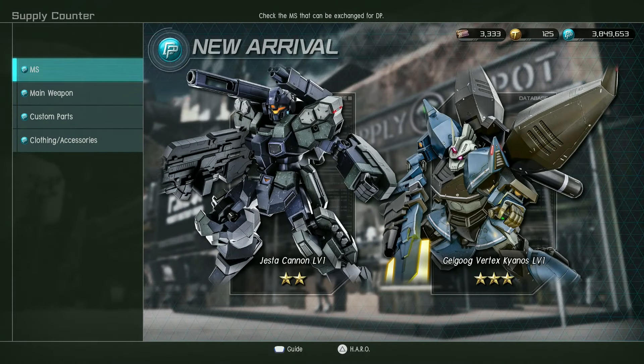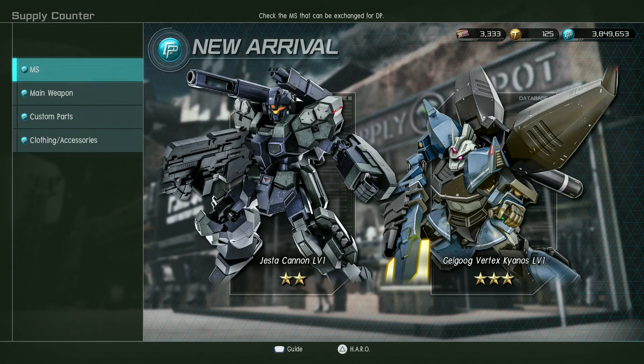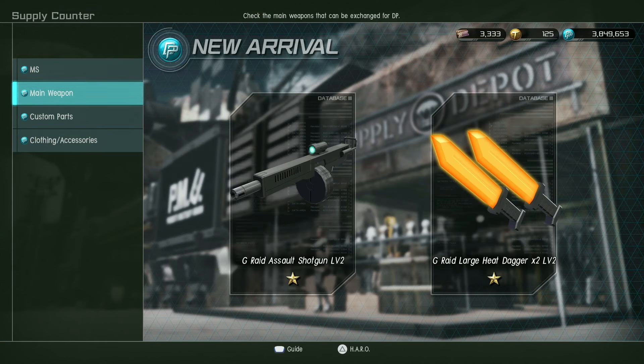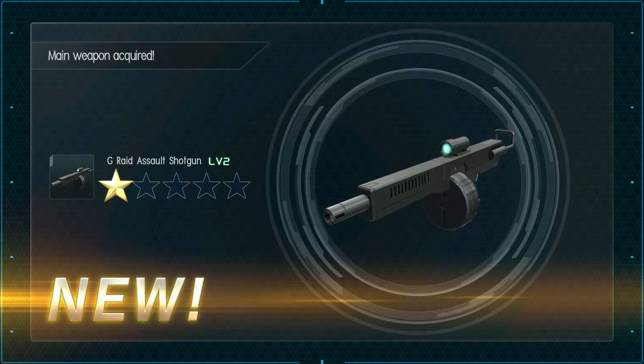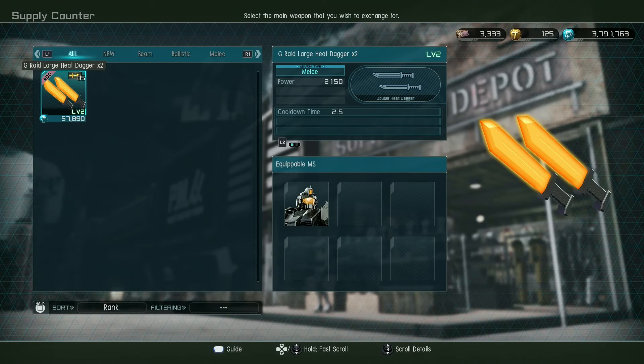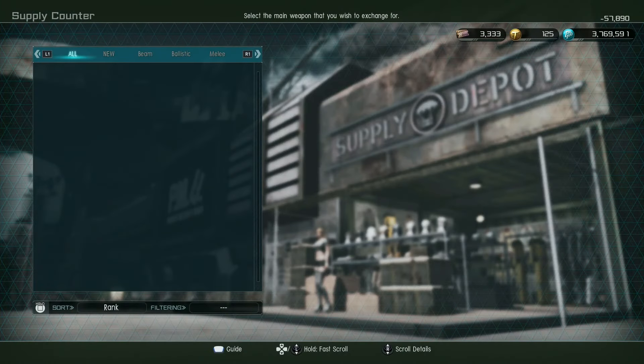New to the DP store this week: the Jesta Cannon level one and the Gulligod Vertex Kaunos — both good. I like the Kaunos. Also, the level two Gym Raid is this week's limited mission suit. We'll look at the limited missions before we wrap too. I'm just going to buy the weapons now, because why not?